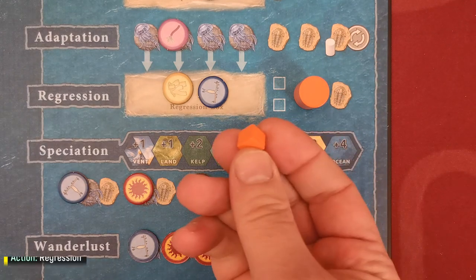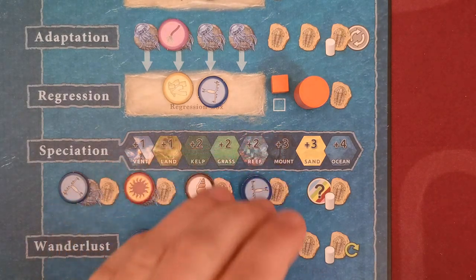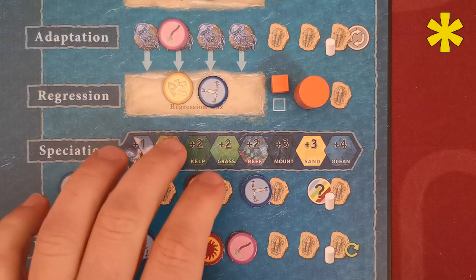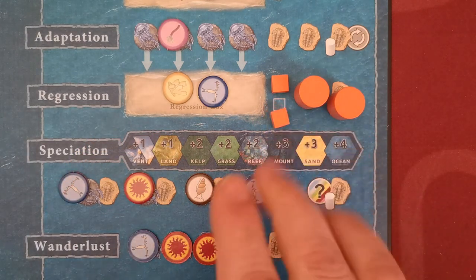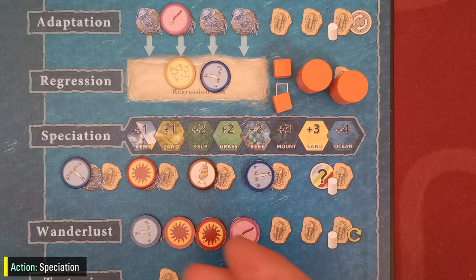With the regression action, the player simply places one species cube from their gene pool into one of the empty boxes shown here. This offers the player some kind of protection during a recede event — I'll come back to this when I explain that event. Placing a second cube here offers the player nothing more, except blocking other players from getting that protection.